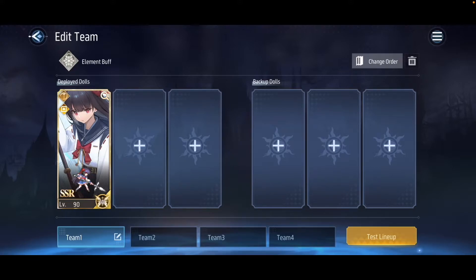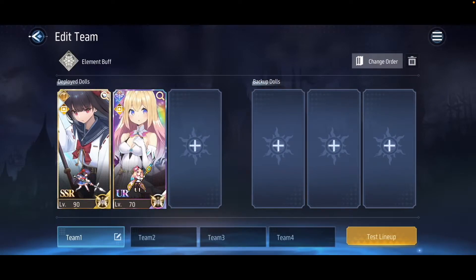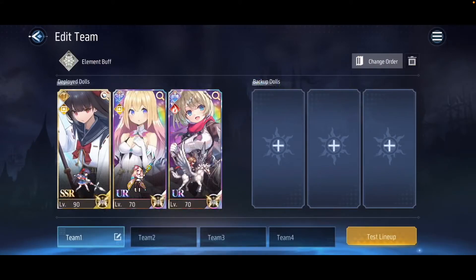Right next to the back position is the middle position, and it's the one you should never get mixed up. You will usually find healers or supporters in this position. And finally, on the right side of the middle position is the front position — this is usually where your tank is. Here is what this translates to in battle.